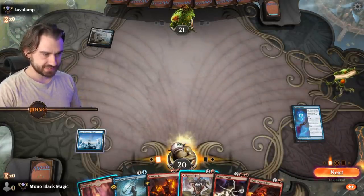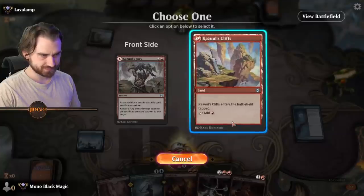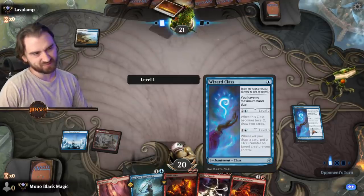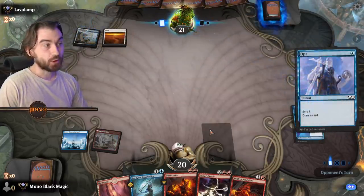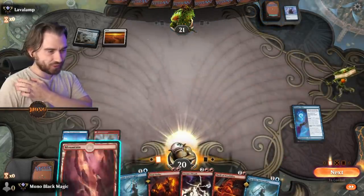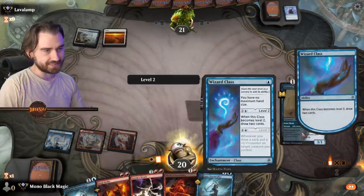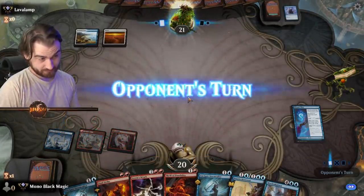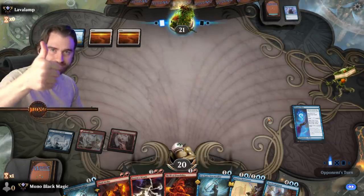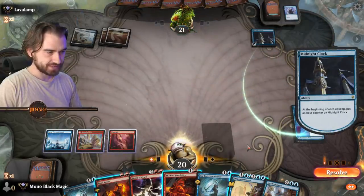I think we just put down this level for the time beyond, and then probably just level up too. People are sleeping on Wizard's Class overall, I gotta say. I mean, it's kind of needed in this deck because we need the maximum hand size to get big dogs. But it's a good card honestly — Wizard's Class, 10 out of 10. Good card. Midnight Clock, main.